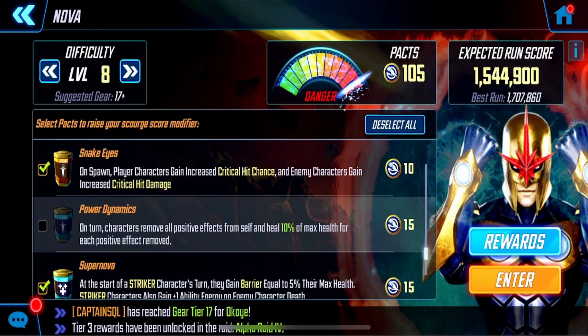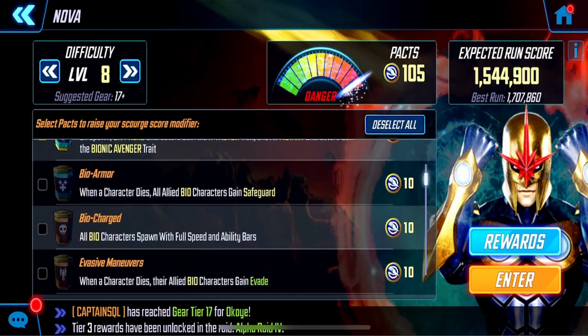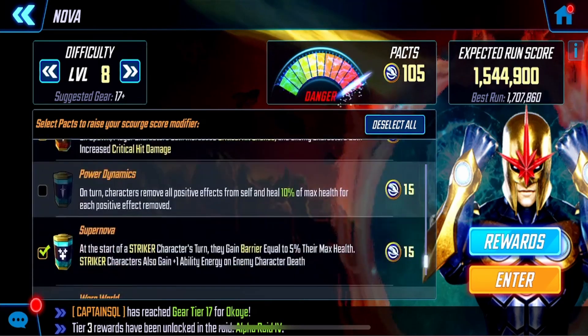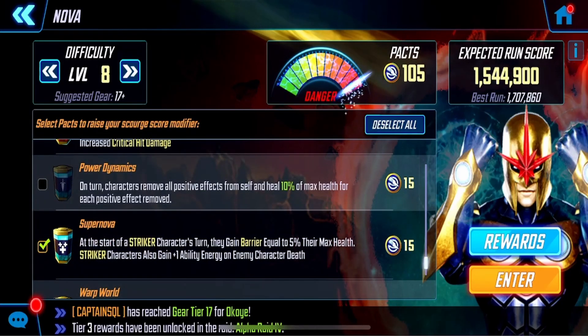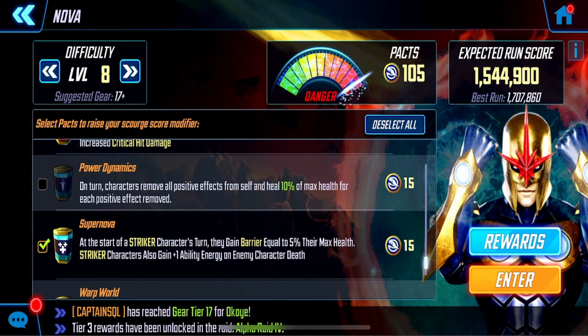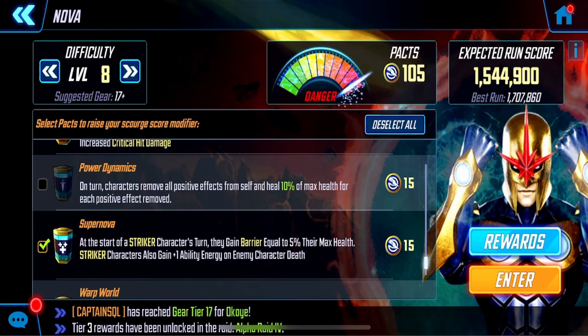This guide was built using difficulty 8 and 105 packs equipped. We do not have the three bio packs that will be disabled during the leaderboard run, nor do we have power dynamics equipped. The difference between having power dynamics equipped might be the difference between rank 500 and rank 50. With that said, you are going to need a very sizable Masters of Evil team if that's going to be your only team.